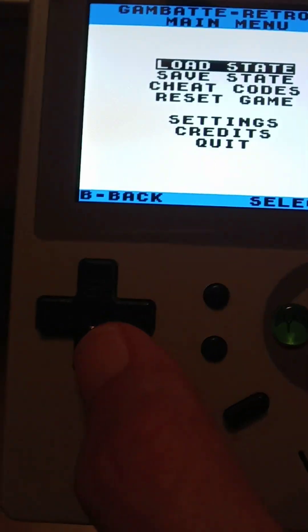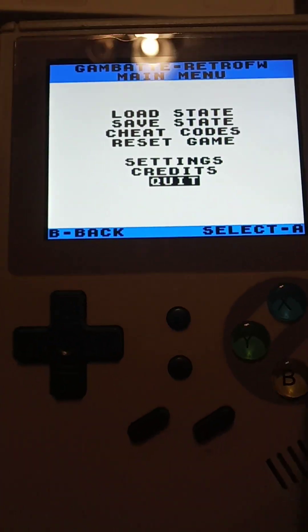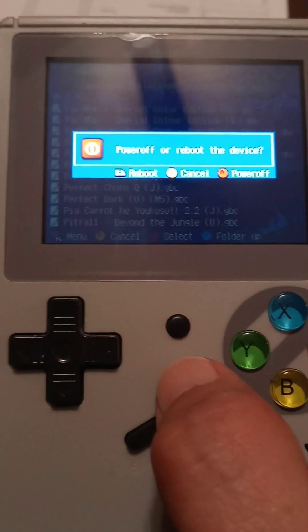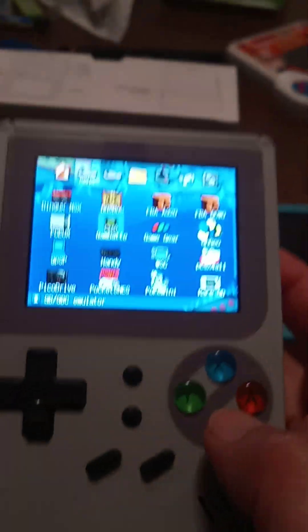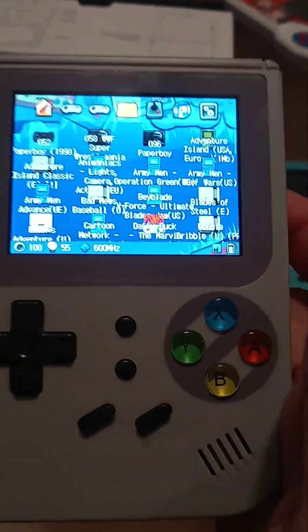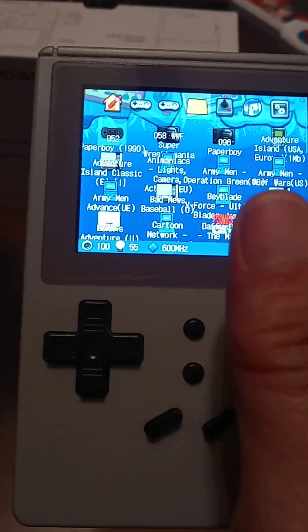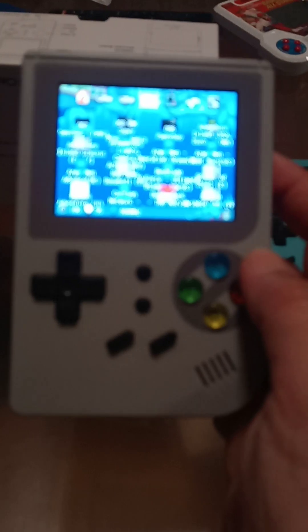Let me get out of it. I push this button, and now I'm going to go down to Quit. You can also make files — you can add your favorite games very easily, so you don't have to scroll through everything every time you want to play something. I have a lot of Paperboys saved, because that is a game I enjoyed playing on a handheld.